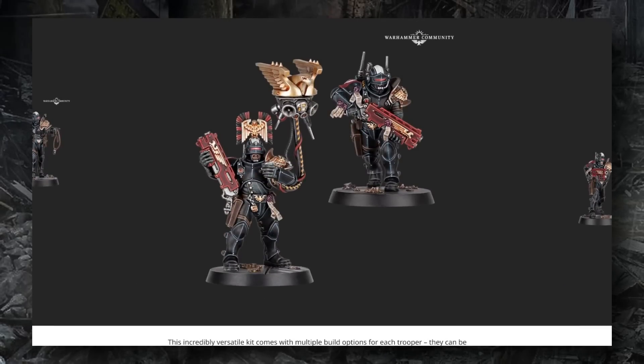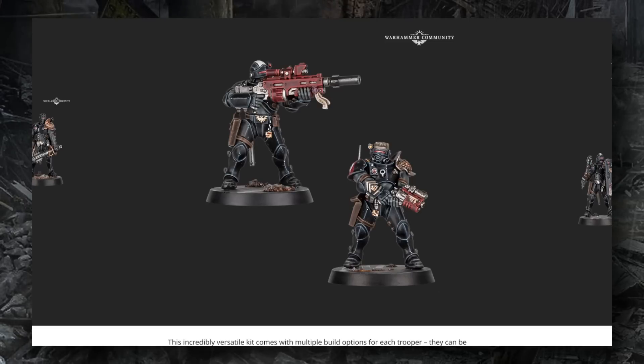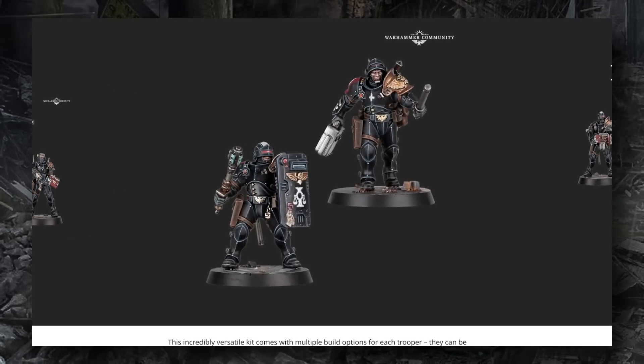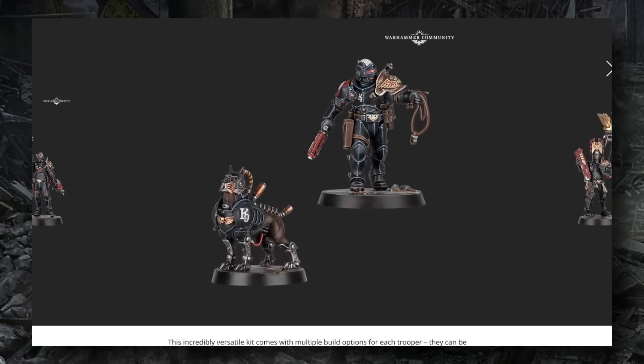The Adeptus Arbites are where things have really captured my attention. The new reimagining of the Arbites is absolutely sick — they look like law enforcement officers in tricked-out riot gear, a little garish and over the top, which is perfect for someone directing the attention of the Imperial citizenry. The models look very cool: guys with shackles, specialists like a sniper and a gunslinger, a storm shield and power axe, a riot shield and power maul, a heavy stubgunner, what looks like a demolition specialist, and most excitingly a canine unit using a cyber hound.